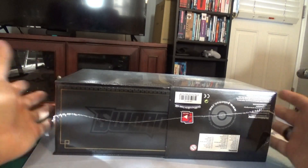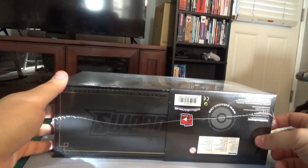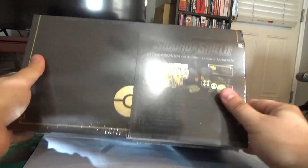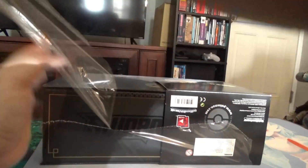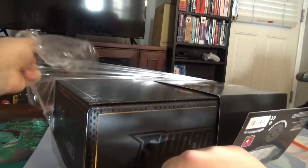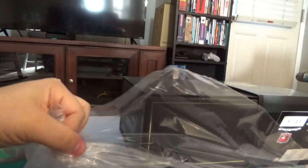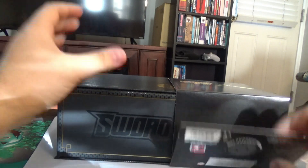Hey everybody, it's Kaiju Hunter again. If the audio sounds weird, it's just because I'm only recording from my camcorder. But today we're going to be opening up the Sword and Shield Ultra Premium Collection. It's really, really pretty — everything's like black and gold and metal. I think it's got like 16 booster packs in here. I got real lucky; I was actually able to snipe this on eBay for basically its cost — it was like $110 with shipping.